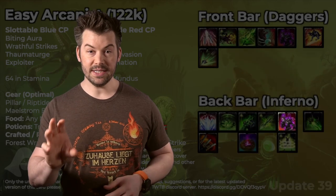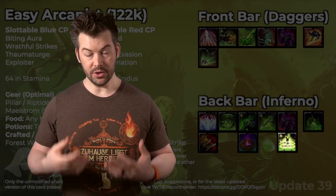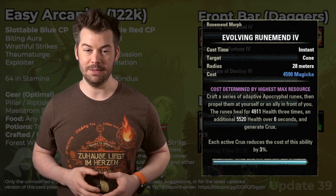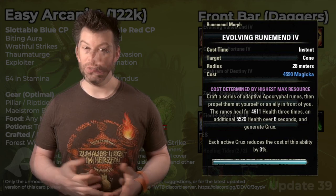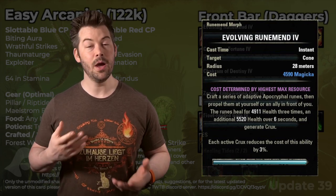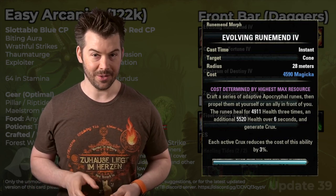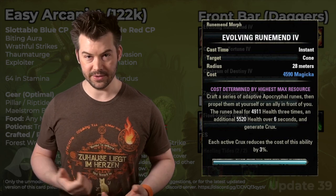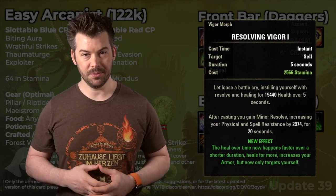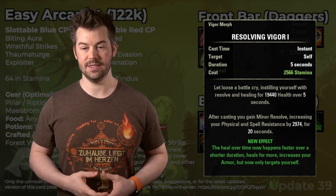If you need a self-heal, that's why we have Evolving Runmend. It's a good heal, it also generates a Crux so we can beam more, and it provides a heal over time. You could also use any other heal you like here — Echoing Vigor is great for group content, or Resolving Vigor if you just need it for yourself or solo content. That'll also provide Minor Resolve, reducing your damage taken. This is your flex spot if you need a heal or something else on your back bar.